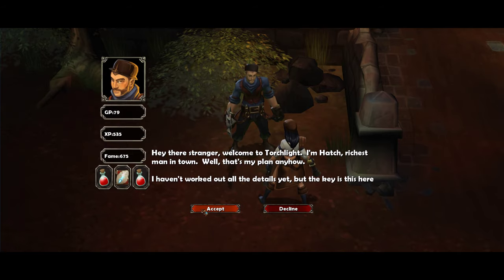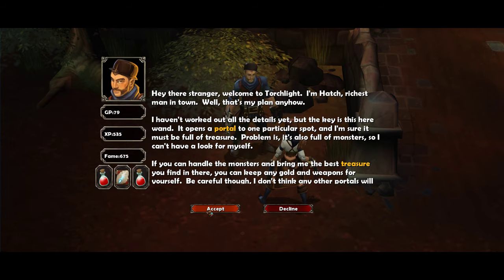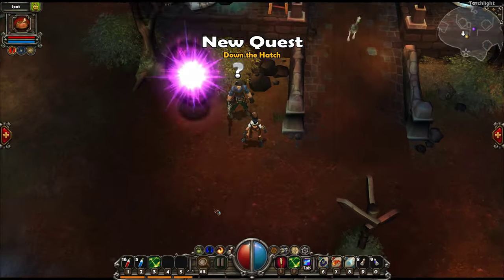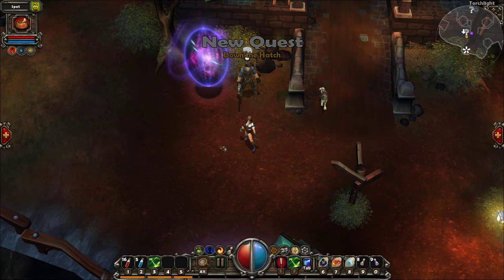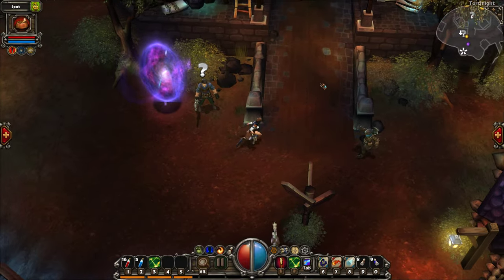Hey there stranger, welcome to Torchlight. I'm Hatched, the richest man in town - that's my plan anyhow. I haven't worked out all the details yet, but the key is this wand - it opens a portal to one particular spot, and I'm sure it must be full of treasure. Problem is, it's also full of monsters. If you can handle the monsters, bring me the best treasure you find in there. I was going to make this a half-hour playthrough, but I'm honestly enjoying this game a lot - let's go ahead and extend it a little bit.